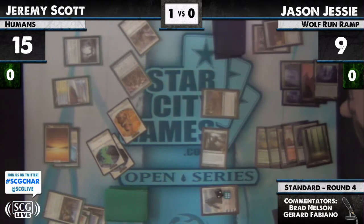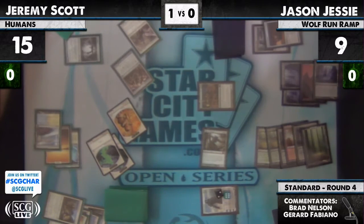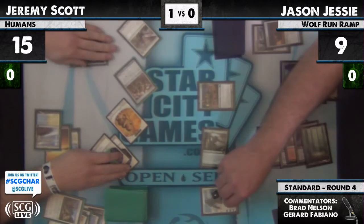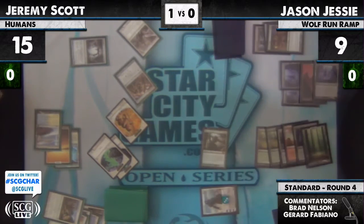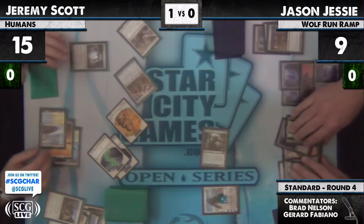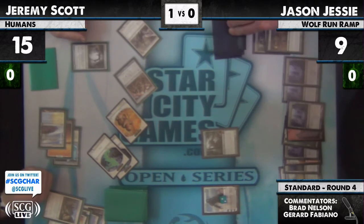Jason should put the Acidic Slime in front of the token, and then the Gideon will tick down. Jeremy can potentially get the token. Why would he block Thalia — Thalia has first strike. Oh, he blocked Hex Parasite. It removes the counter from it, trades Hex Parasite with Acidic Slime. It looked like he pointed to Thalia. Why would you do that? I don't know — maybe he forgot Thalia had first strike.